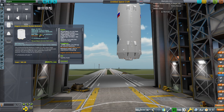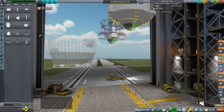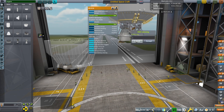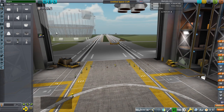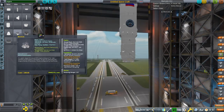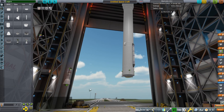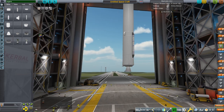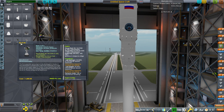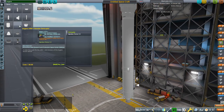We have the Universal Rocket Module 2, which is the second stage — this one is from the Deku mod, so we'll go with it. It doesn't say Angara on it but I think this is the right one. We also have an RD-191 engine. Incidentally, if you want to use a KVTK — a hydrogen upper stage, much more efficient than the Briz — the engine for that is the RD-0146. That is an option, but you'd have to build the tank.